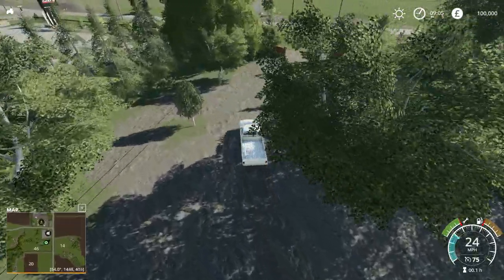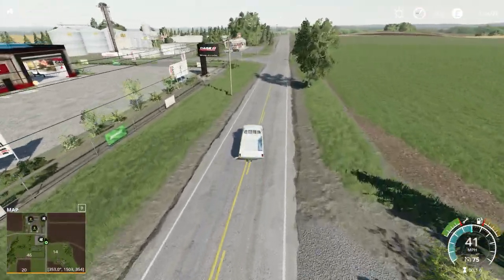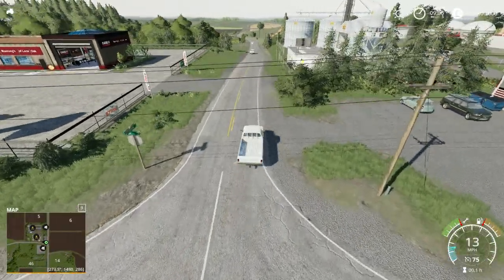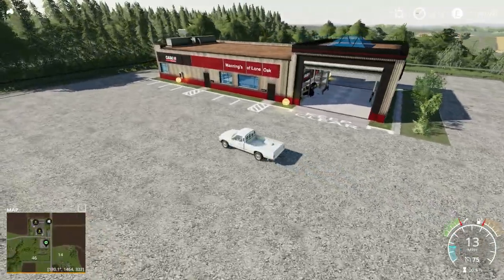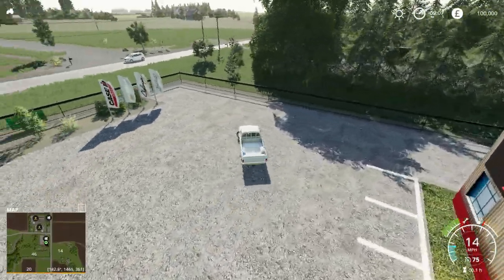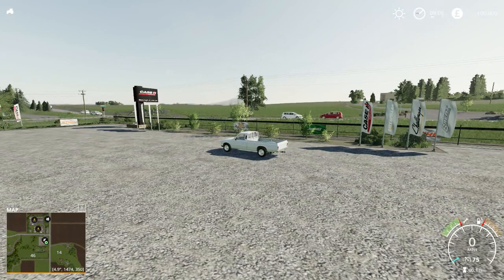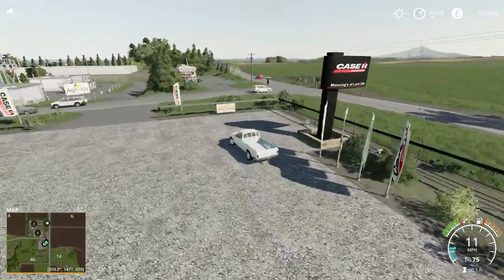We are in somebody's private yard. The animal dealers — there's the dino that was in Farming Simulator 17 as well. It's good that that is still there. Here is Mannings of Lone Oak Case IH — one of these dealerships. Looks like they have Challenger Caterpillar, Brent, Case, and John Deere still.